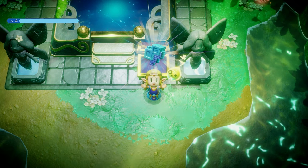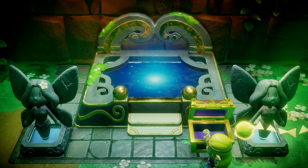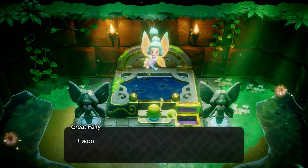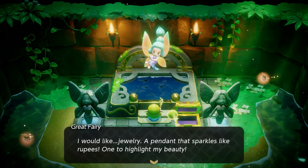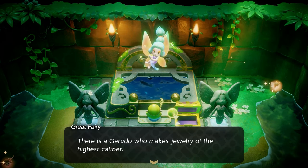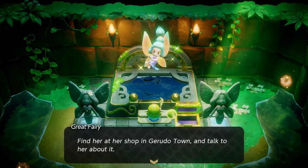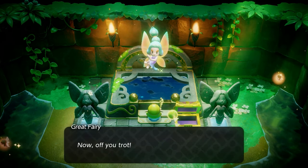After you get the Mite Crystal, the Great Fairy will automatically pop out of the water. She says she can craft you something to detect Mite Crystals after you opened one in the chest, but in exchange you must give her a lovely pendant. The next location we have to go is Gerudo Town.